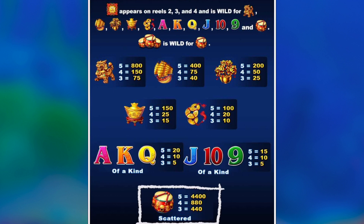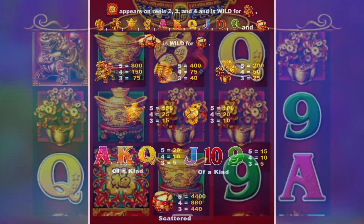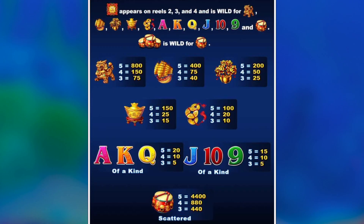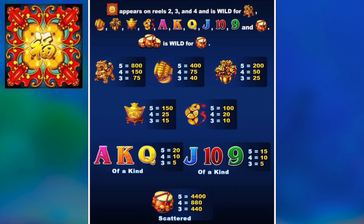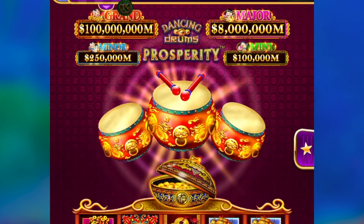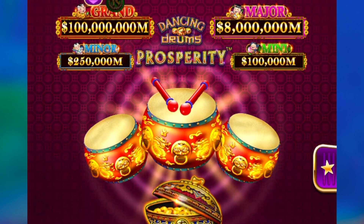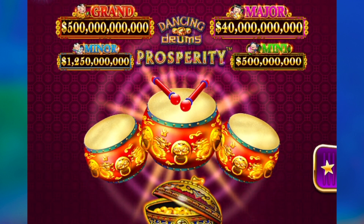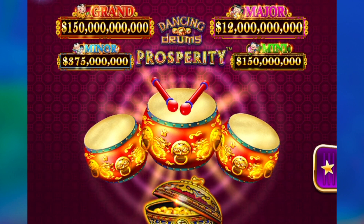Getting three or more drums gives you a scatter pay, and if those drums line up left to right on adjacent reels, you'll trigger the free spins bonus. The wild symbol is the red Chinese symbol, appearing only on reels 2, 3, and 4. Up top we have four jackpot prizes: a mini, minor, major, and a juicy grand. As I change my bet size, the four jackpot prizes above will scale to my bet amount.